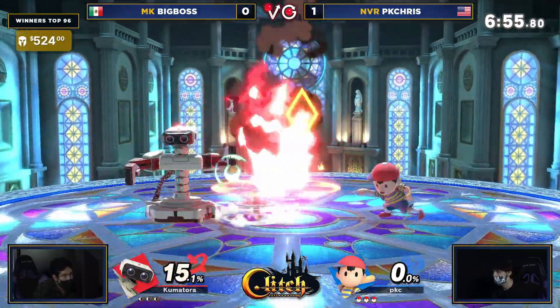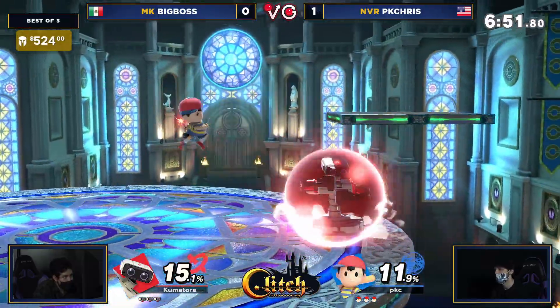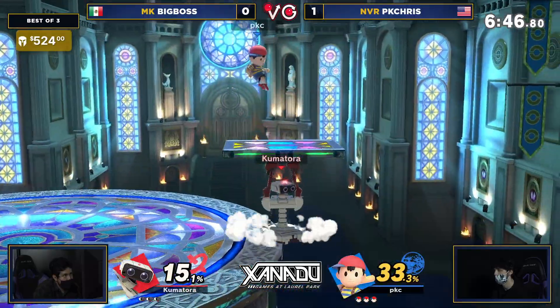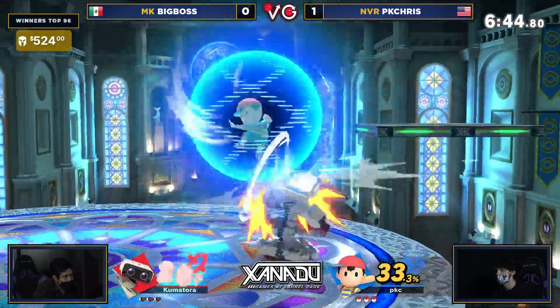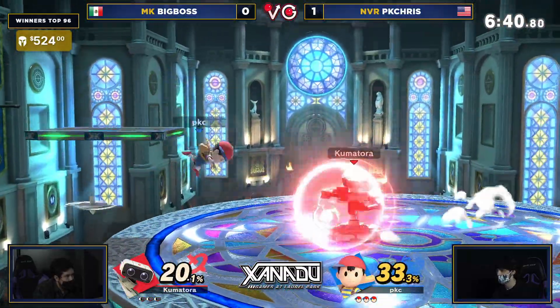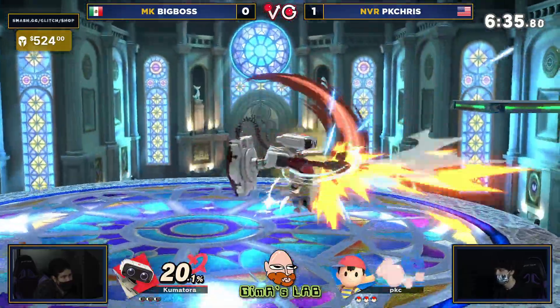Big Boss opting for Kalos League here. Want to keep Ness grounded and give Ness less places to land. Those side platforms are helpful, but Rob can get under them and potentially shield poke if Ness comes to the ground with an air dodge and tries to land and shield. I think that's what Big Boss is looking for — to make the most of getting PK Chris in the air.